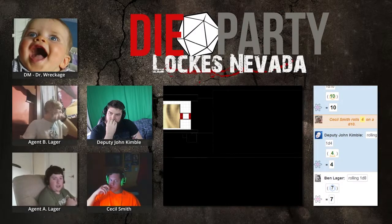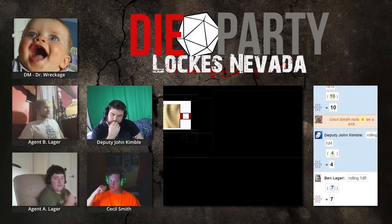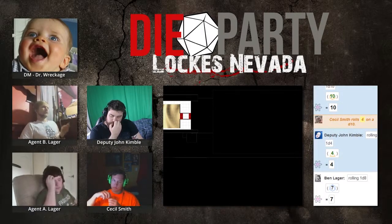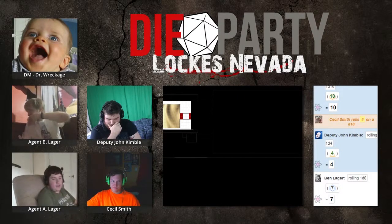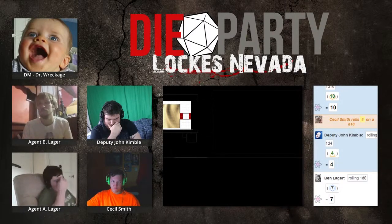I'll stop and check the body of the guy in the vehicle. Yeah, he's in the U.S. Army. What's his dog tag say? His dog tag says Private Robinson. I'll take the dog tags, see if I can come to his family later if we actually get out of here. You start collecting dog tags in order to get the achievement - collect all the dog tags.